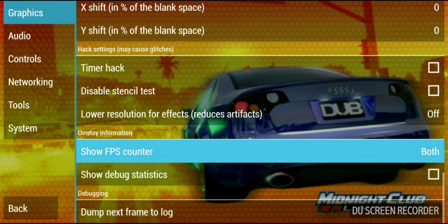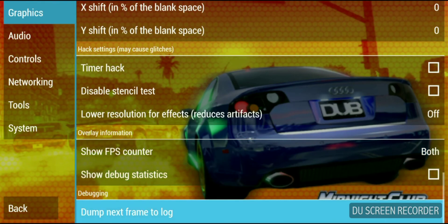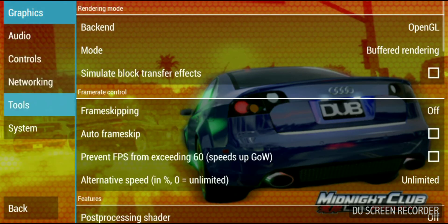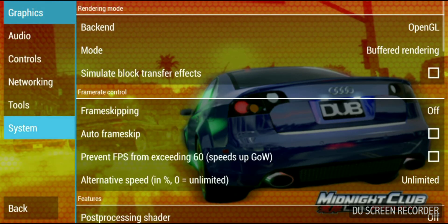Make sure you enable the show FPS counter on both options. That allows you to see, when you're changing the settings, if the games are getting a better or worse result. Because even if it might not be visible to your eye, you know, the game recognizes that it's going downhill.